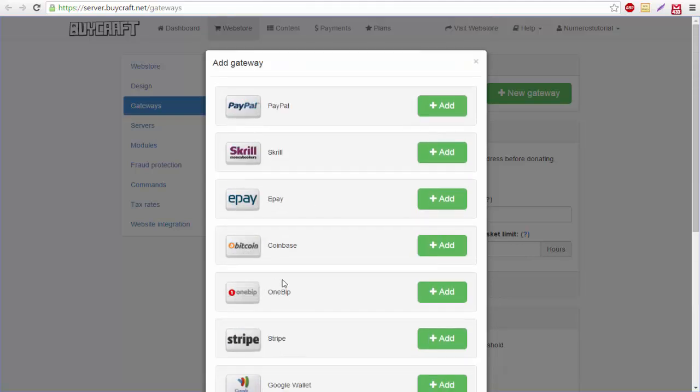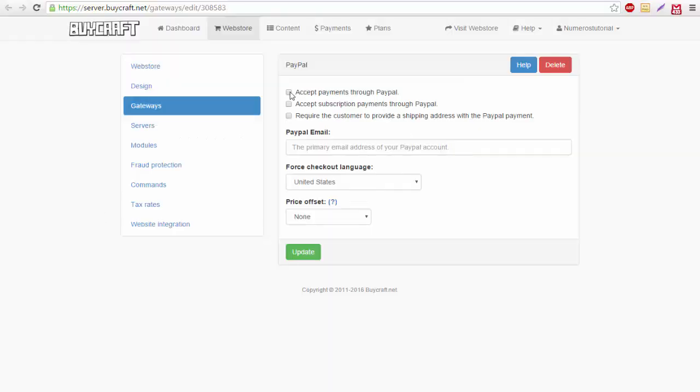Click on New Gateway — this is how players pay for items. Options include Stripe, Google Wallet, and PayPal. I'd go with PayPal: accept payments, accept subscription payments, optionally require a shipping address, then enter your PayPal email and click Update. That's basically everything to this tutorial. If this helped, drop a like and subscribe for more plugin tutorials — see you next time!